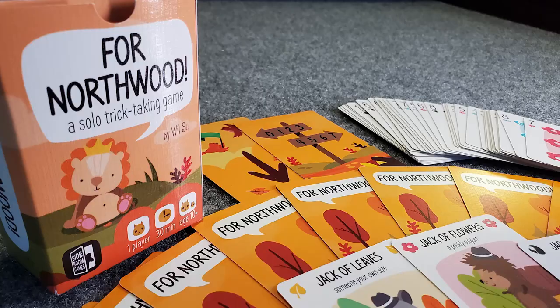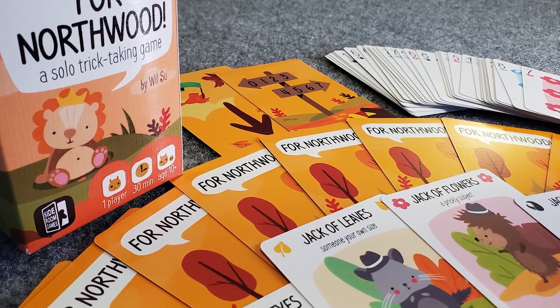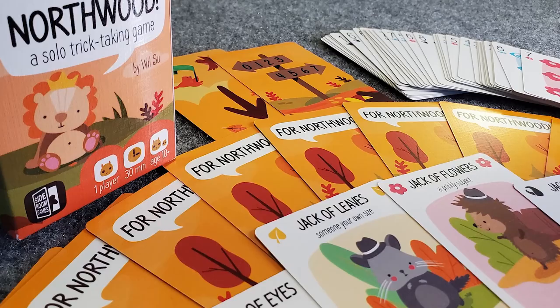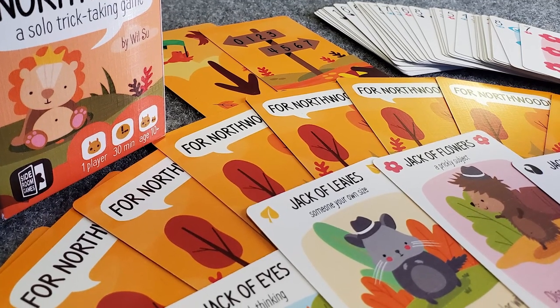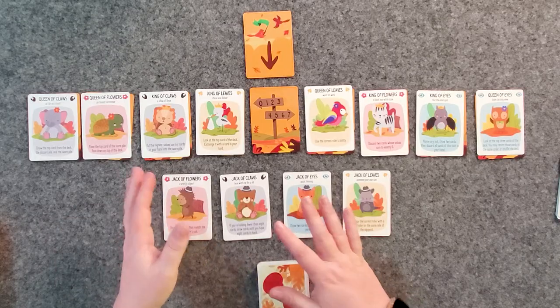For Northwood is a solo hand management and precision trick-taking game. Your task is to peacefully unite the Woodland Kingdom by visiting eight animal Thiefs and engaging their rulers in dialogue to win them over to your side. One of the things I like about this game is that it's not a battle — you're going to the rulers of each Thief trying to unite the kingdom. If you fail, you turn them over and they become hostile, but overall you're trying to unite everyone, and if you do, you win.